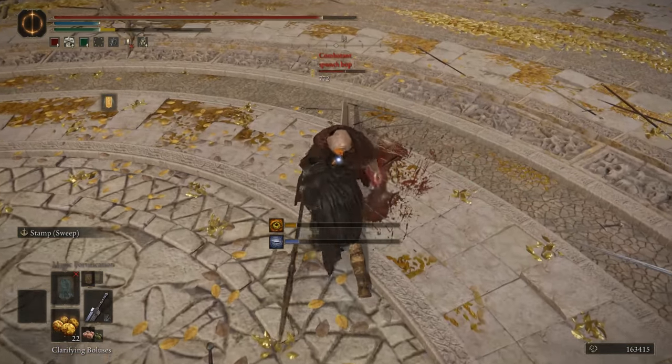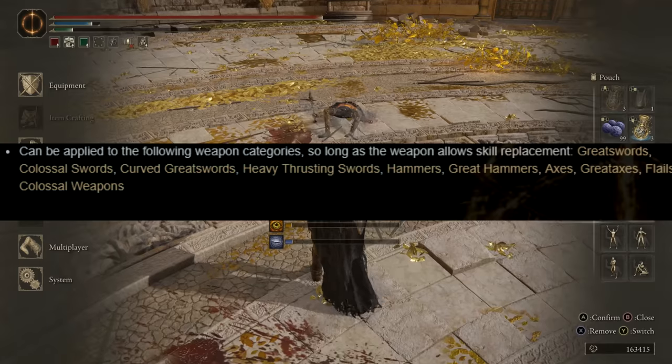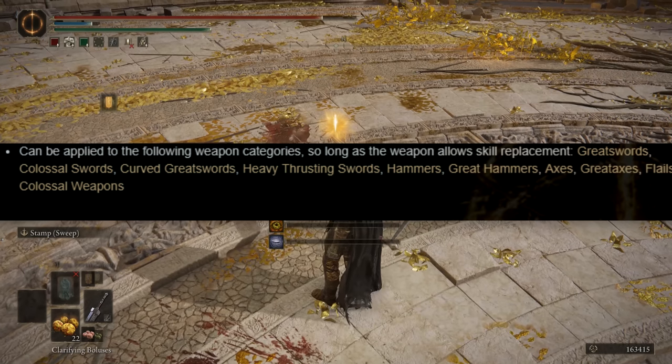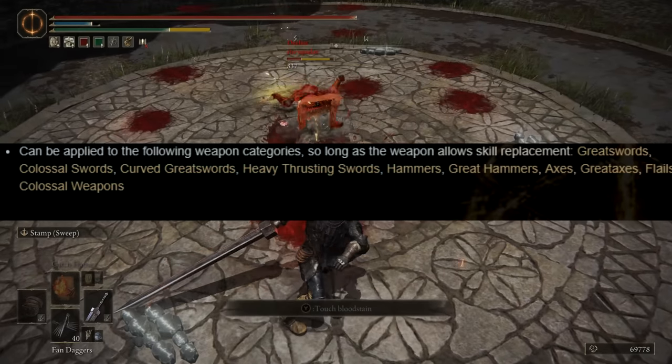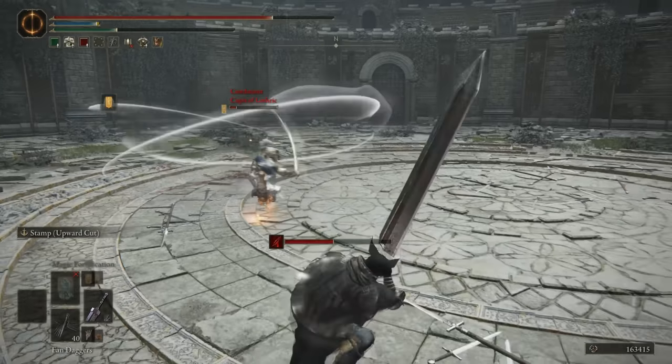Stamp, previously known as Stomp in Dark Souls 3, is a heavy ash of war attunable to Colossal Swords, Great Swords, Curved Great Swords, Heavy Thrusting Swords, Hammers, Great Hammers, Axes, Great Axes, Flails, and Colossal Weapons. Stamp comes in two flavors: Sweep and Upward Cut.